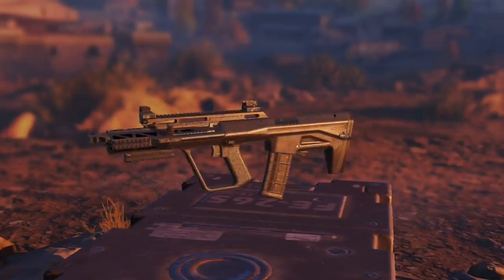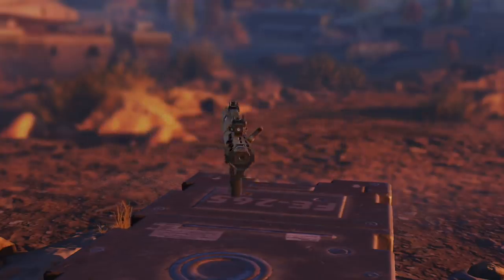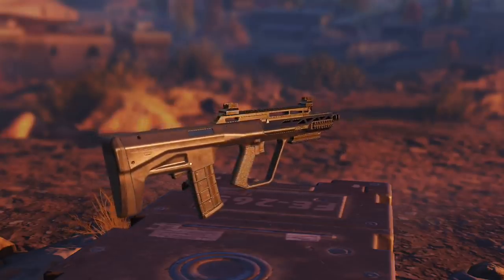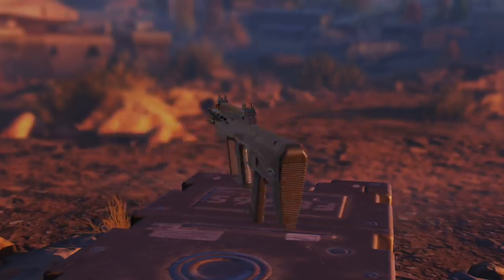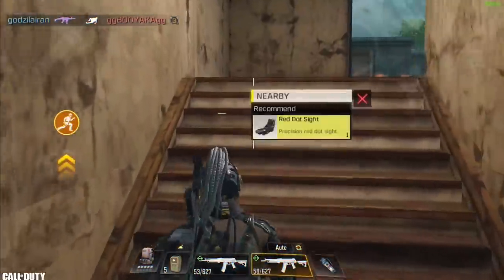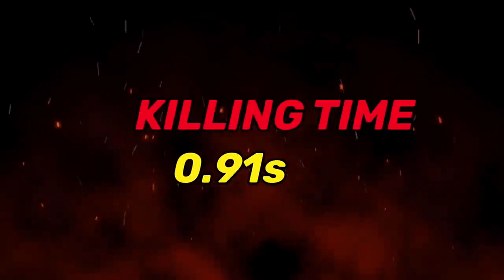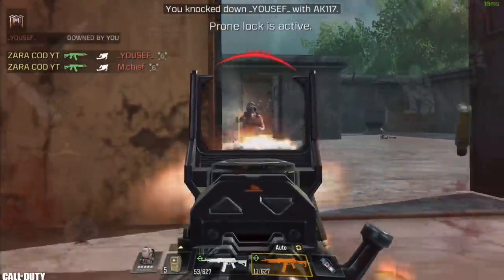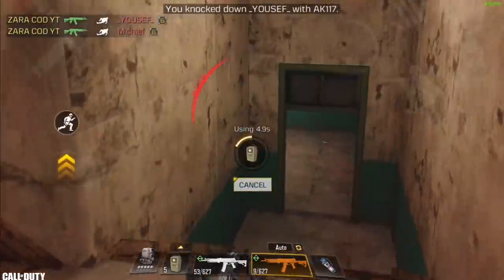In number 10 we have the newest addition to the game, the AGR 556. Throughout my experience in other games this weapon is classified as an assault rifle, but in this game they decided to make it an SMG. The AGR can kill an enemy within this time. It's an average gun overall and has a bit of everything, but I wouldn't choose it unless I have to as there are better guns available.